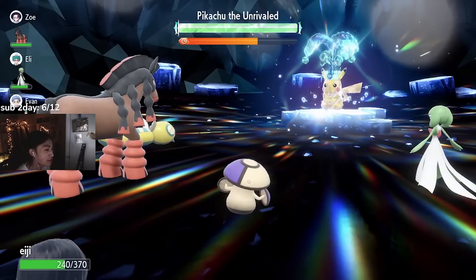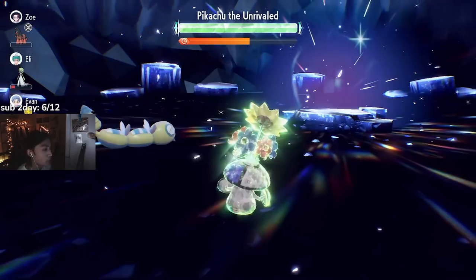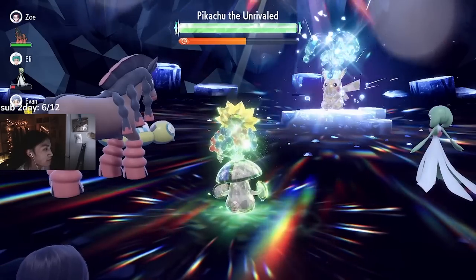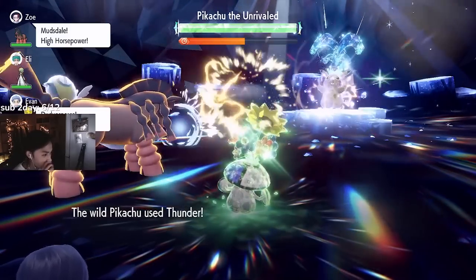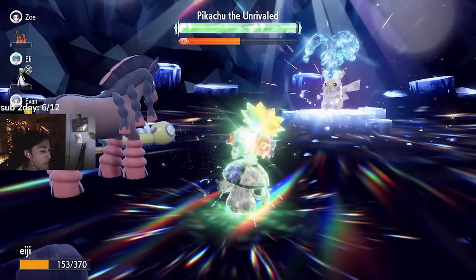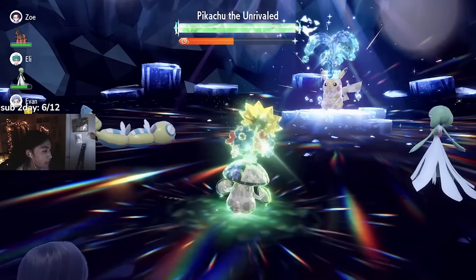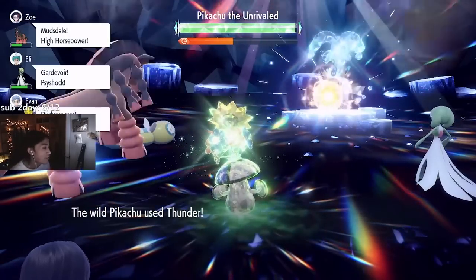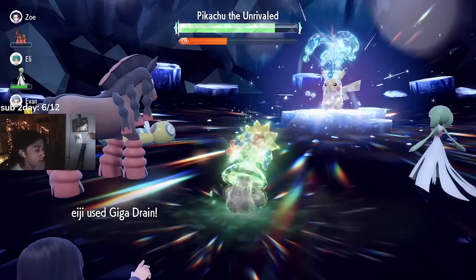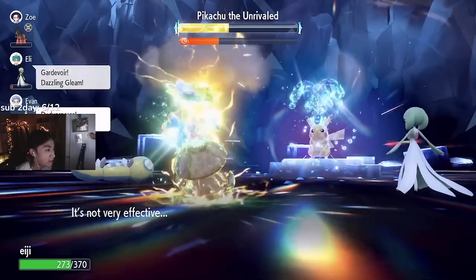Around this point in the timer it's going to steal a Tera Orb — tragic. Now we can Terastalize and use Sunny Day. This took a lot longer than I wanted. He missed again. At this point you can just start using Growth and pray it misses Thunder. Like I said, you just bounce between Synthesis and Growth, because no matter what, Thunder is going to be a 4-hit KO — so if you get hit twice, Synthesis after the second hit. Look at that chunk of damage from Giga Drain. At this point in the raid it's just spam away.